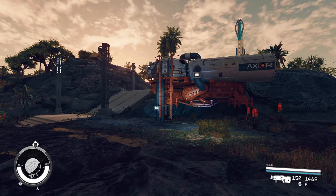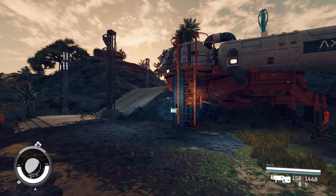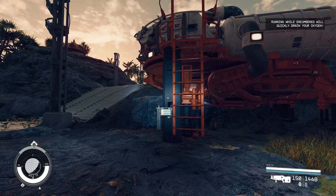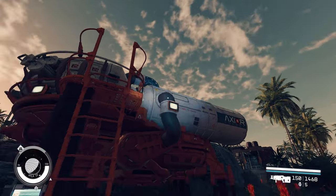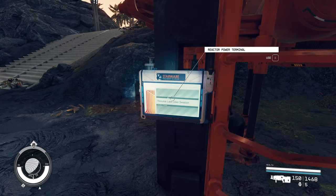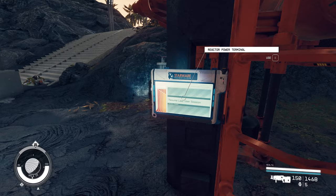After you install the mod and you go inside the game, a new quest will show up for you and it will give you a couple of items — things that you have to accomplish. The first one is going to be to power this location. So this is the reactor power. Interact with that to turn on all the power. That's the first thing that you have to do.